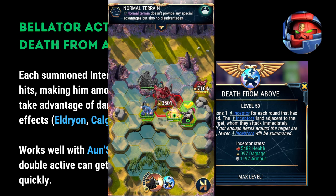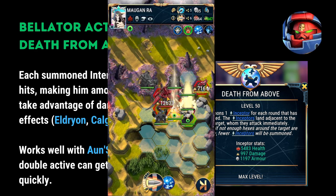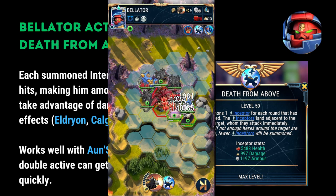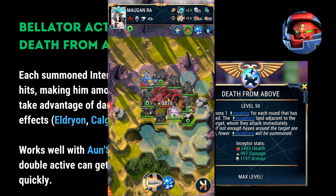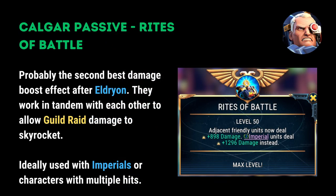It's worth noting that summons cannot crit, but they can still take advantage of static damage buffs as outlined previously. Bellator also works very well with Onshi, and a double active timed well can really get out of control very quickly, allowing you to pin certain bosses in place such as the Tyranid bosses. This then has knock-on effects on characters like Morgan Ra, who no longer need to move and can maximise their passive abilities.